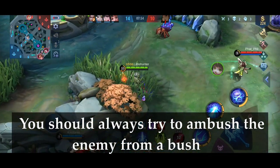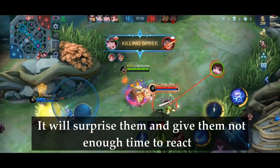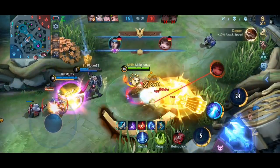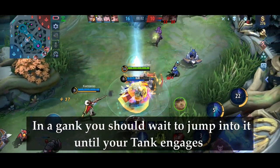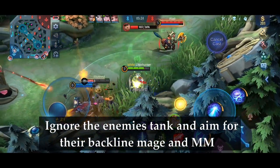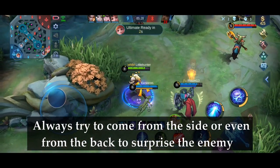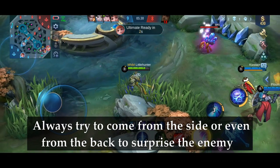You should always try to ambush the enemy from a bush — it will surprise them and give them not enough time to react. In a gank, you should wait to jump into it until your tank engages. Ignore the enemy's tank and aim for the back lane mage and marksman. Always try to come from the side or even from the back to surprise the enemy.